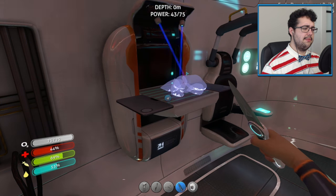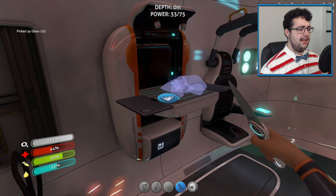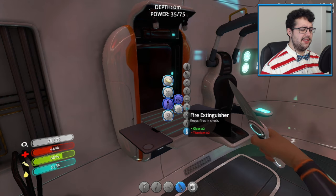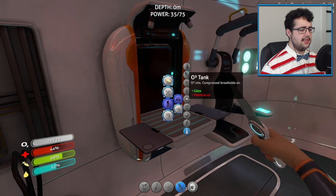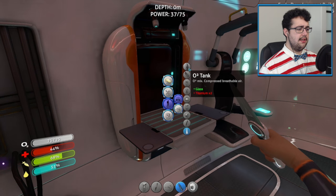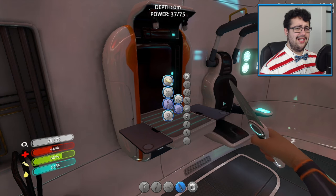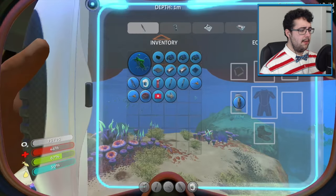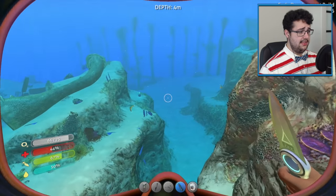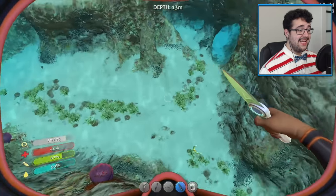Should I make the glass? I'll just make everything — I want to get rid of all the materials. Let's try and find out what that fiber mesh can be used for. We could make a thermometer, but I think that's a waste of our first computer chip. For a rad suit we need lead and fiber mesh times two. We still need the silicon rubber. We still need a whole bunch of stuff, but at least not too much. Let's just go find some and go kill some fish. We gotta crash into crash fish, I guess.